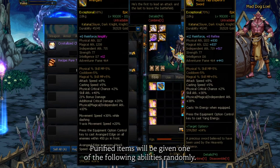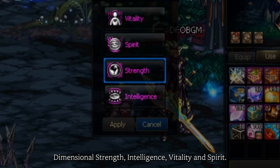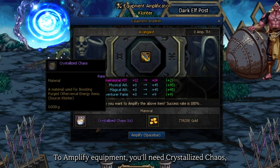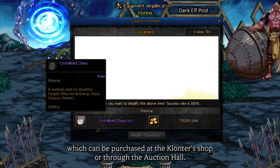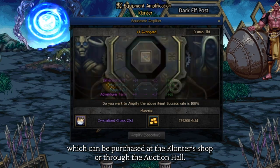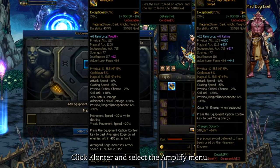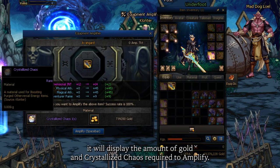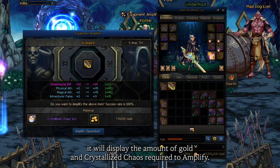Purified items will be given one of the following abilities randomly: dimensional strength, intelligence, vitality, and spirit. To amplify equipment, you'll need crystallized chaos, which can be purchased at Clonter's shop or through the auction home. Click Clonter and select the amplify menu. After you put an item into the amplify window, it will display the amount of gold and crystallized chaos required to amplify.